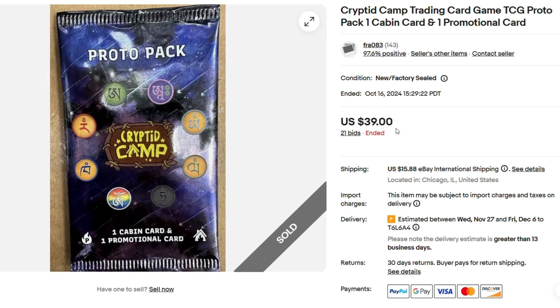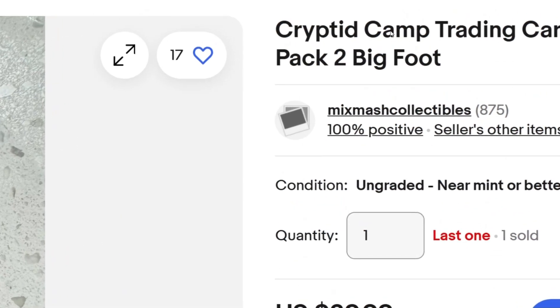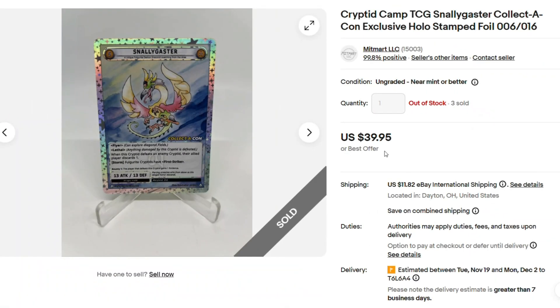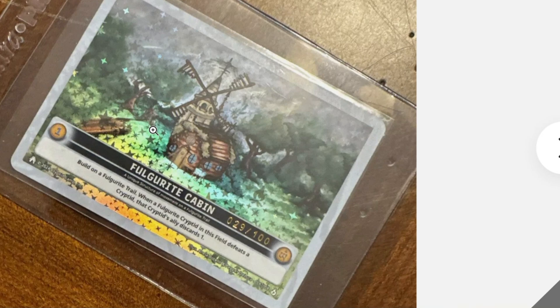Another auction on October 16th, 2024 ended at $36, and another one on October 16th ended at $39. Also on October 19th, there was a Bigfoot — I guess this is a Reverse Hollow — sold for $30. And there still is another one available for $30 at Mix Smash Collectibles. This is a Collecticon exclusive, so it's got the Collecticon stamp on it for Snallygaster. Sold for $40 or Best Offer, and there are three sold as well. Next, for $75 Best Offer, and as far as I can tell it sold for $75.